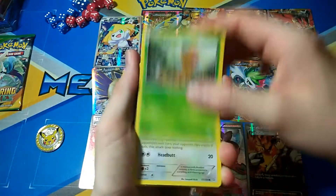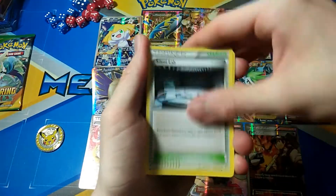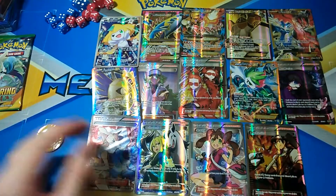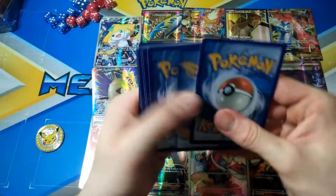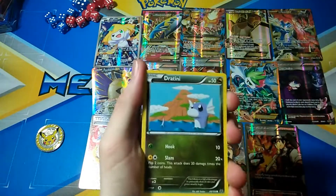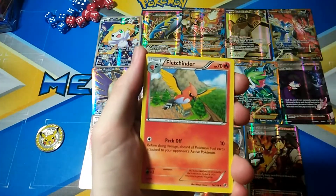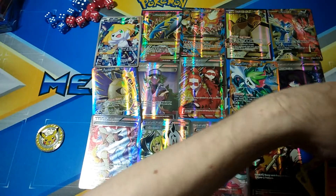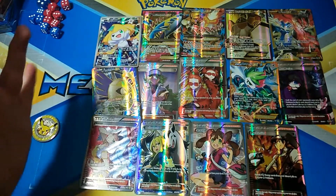We've got a Bunnelby, Weedle, Zigzagoon, Shroomish, Spheal, Nidoran, Silent Lab, Repeat Ball, Torchic — and a Metchamola! So we've got a Hollow out of that pack. The second pack is Roaring Skies — can we get a Shaymin? We've got a Dragonite, Dratini, Altaria, Skarmory, Meowth, Lati@s Spirit Link, Fletchinder, Spheal, Pikachu, and a Talonflame. Didn't get too much out of the packs — didn't expect that — but yeah so much value in this box overall.